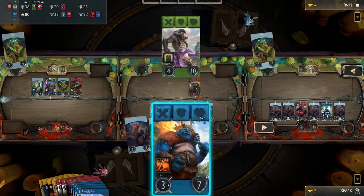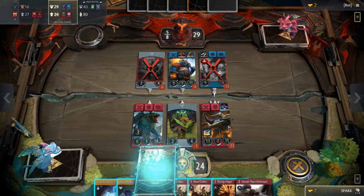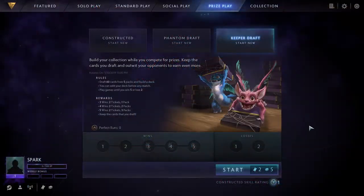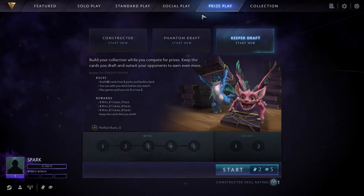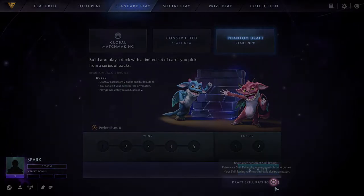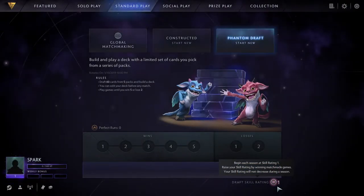A skill rating system has also been implemented this patch. Resetting every season, you start at 1 skill rating and go up all the way to 75. Every time you beat an opponent with a higher skill rating, your skill rating will go up. Some of you might enjoy Constructed and others might favor draft, so there is an independent rating number for each mode.